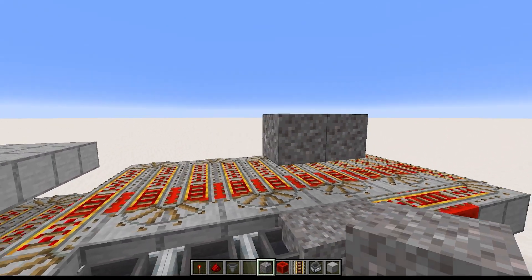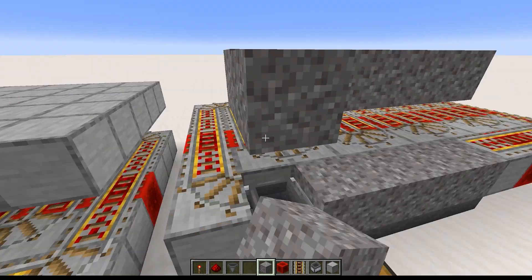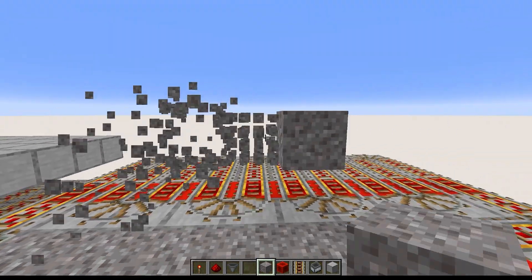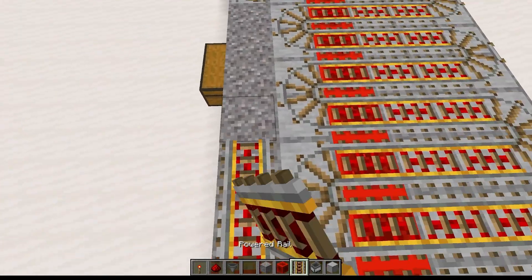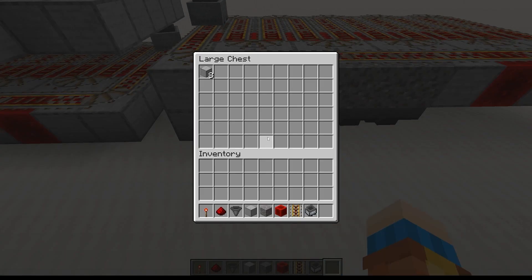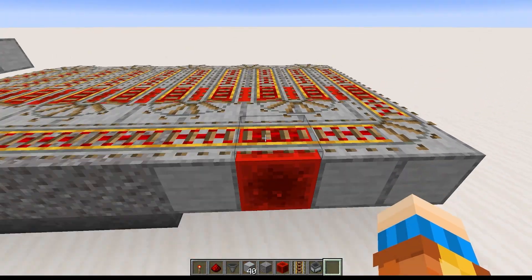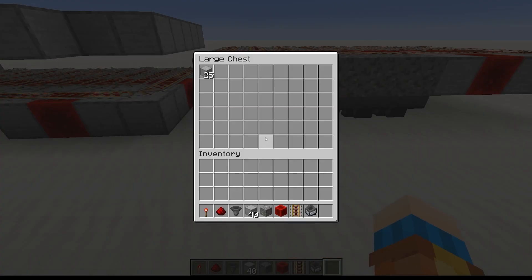Note that we use gravel, sand, or other gravity blocks because we can't directly place a block where a minecart already is. But gravel is able to fall into place even where we can't place blocks directly, and that's what allows us to put rails on top of the gravel. This approach pulls out 25 items each time the hopper passes over the hopper carts, compared to only 9 items when passing over plain hoppers, so it's definitely worth the extra effort if your farm has a high output.